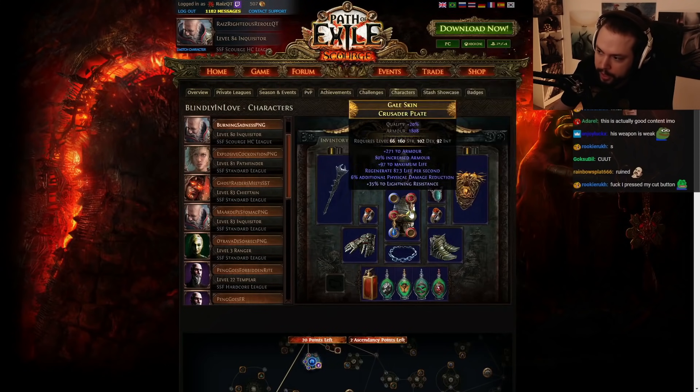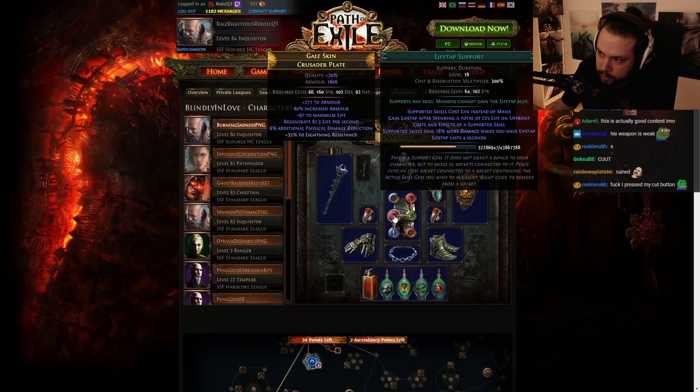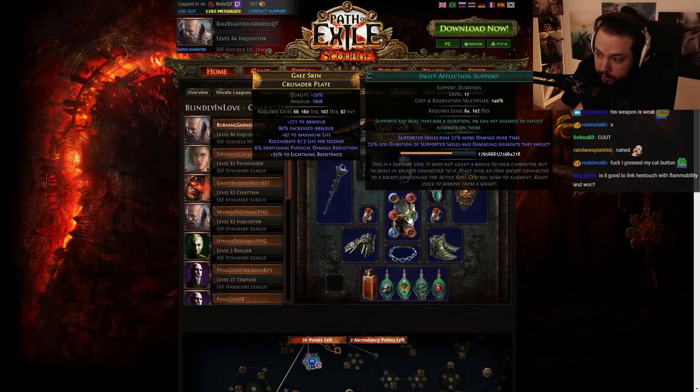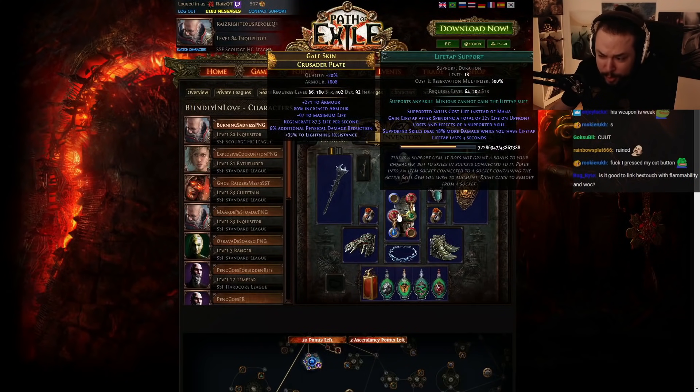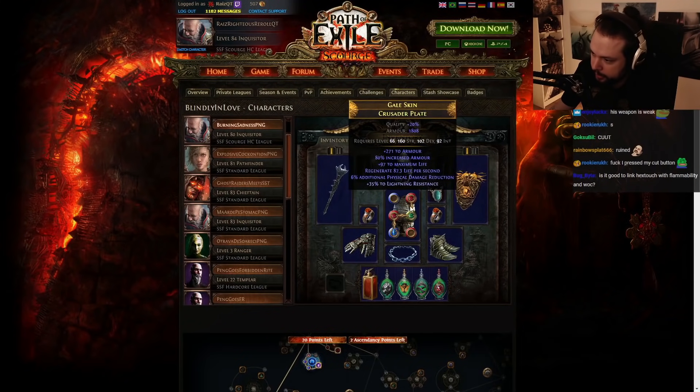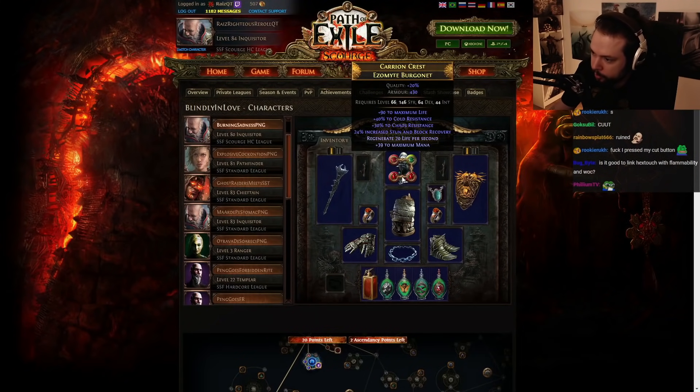You can most definitely improve this damage by switching out Swift Affliction and Life Tap, and using Efficacy and Elemental Focus. This way, you should have about 5% more damage, and on top of it, you're not going to have the downside of duration, just in case you were to be using full Righteous Fire. So that's definitely something he can improve right there.